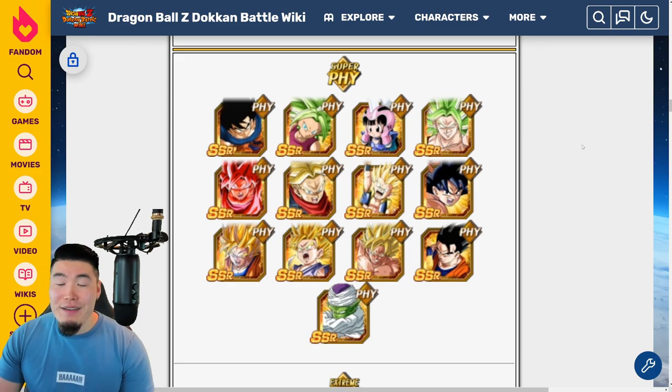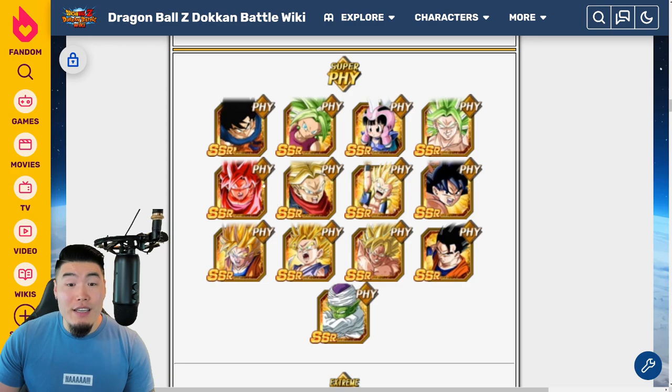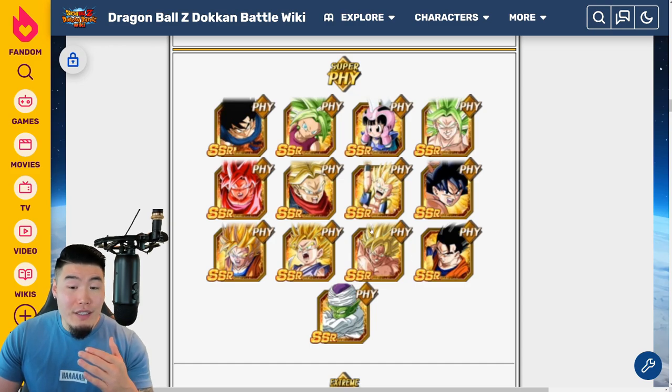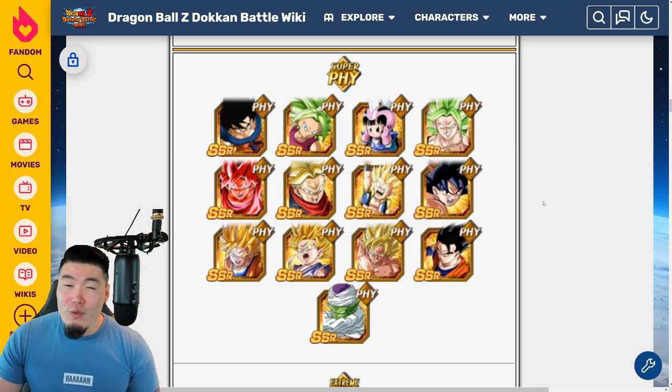Lastly, we have the Super PHY units, and easily the number one choice for Super PHY is PHY Kefla. She might actually be the number one choice overall out of the entire pool. PHY Kefla has the most recent Extreme Z Awakening out of all these units — not on Global yet, but coming soon — and she is an absolute monster. I would also highlight PHY Berserk Kale with the additional supers and damage reduction — really, really strong. And Stun Koo is pretty good with his stunning capabilities — hence the name Stun Koo. So for PHY: Kefla number one, Kale number two, and probably Stun Koo number three.